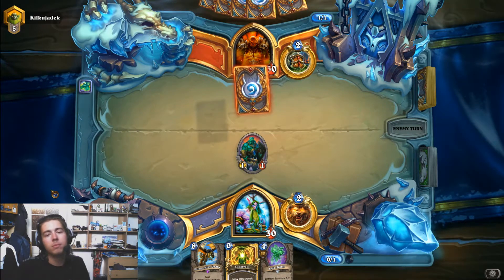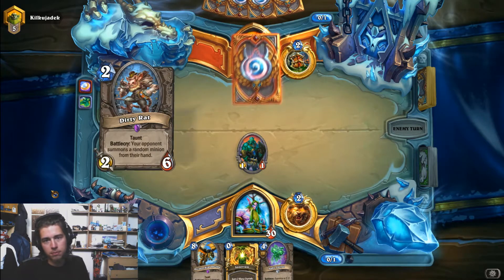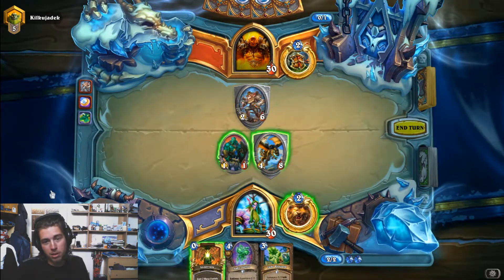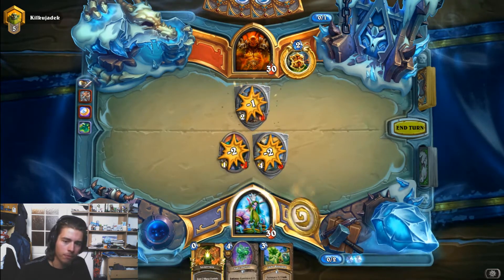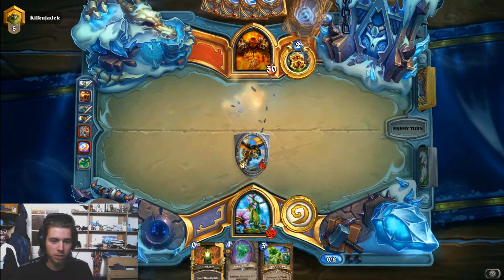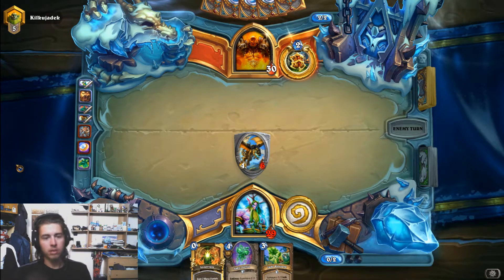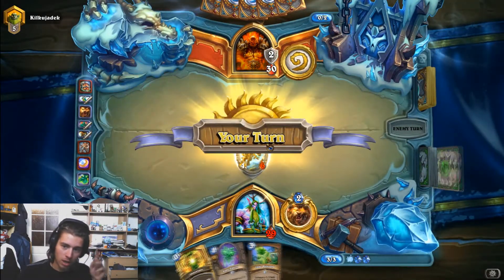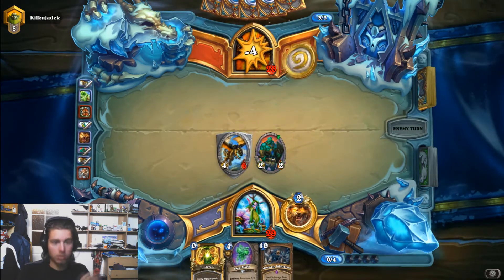He's coining something out probably. So it's not going to be aggro after all. I think we can just peacefully clear the Dirty Rat. Next turn we can Jade Blossom him, Jade Spirit, and then we got 2 more cards. By that time we can Innervate something out. We will see. He doesn't have Execute which is really good for us — the fact that he pulled Primordial and not the Jade Spirit is pretty lucky I would say.